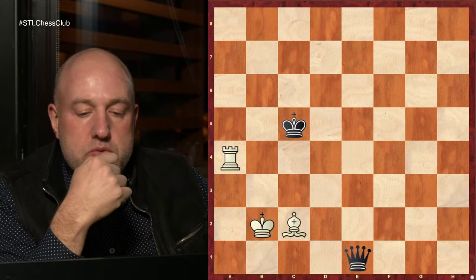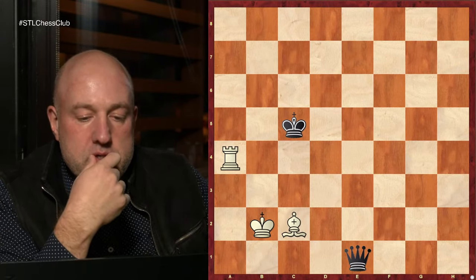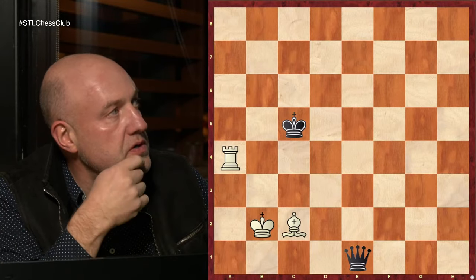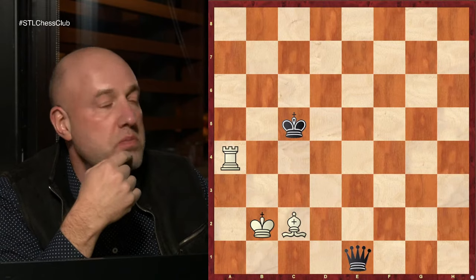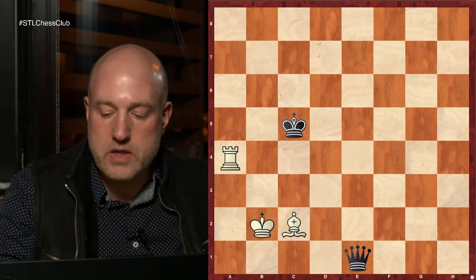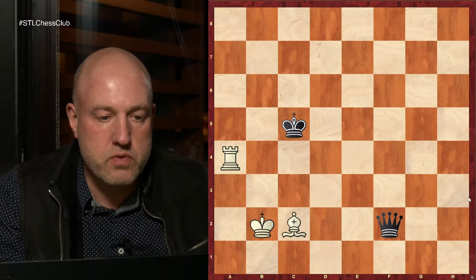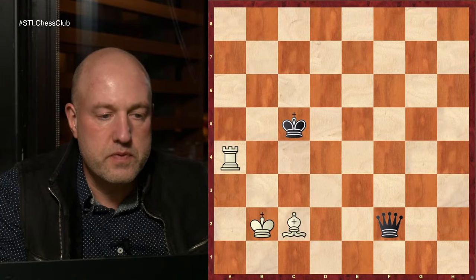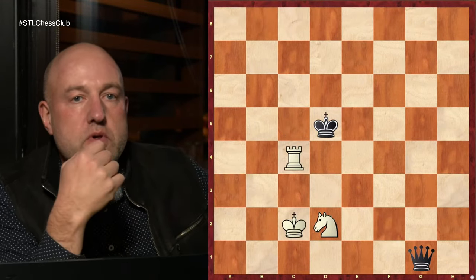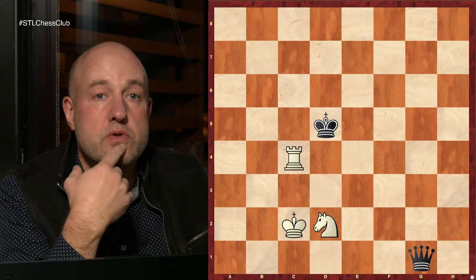The concept is extremely simple, but once put into practice there are some tricks, and you'll see them. We'll go to more and more complicated situations. Here, the rook just goes back and forth — draw, nothing really to explain. Next: not only a bishop can be the base of the pendulum defense, but the knight as well. Absolutely the same idea, nothing really changes.